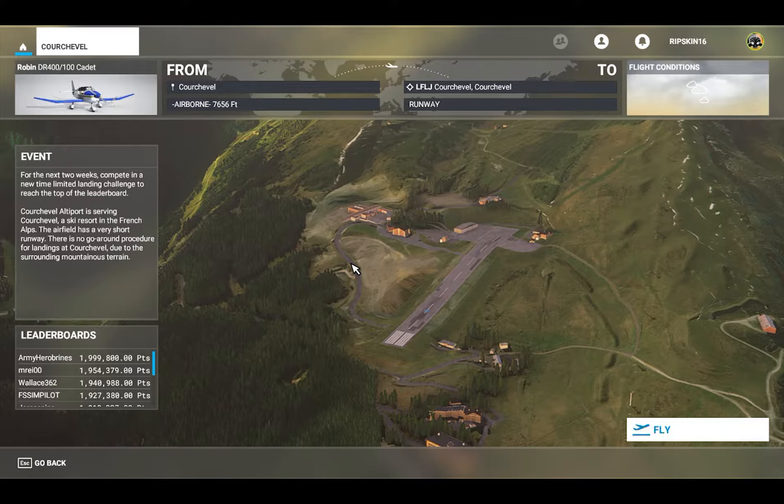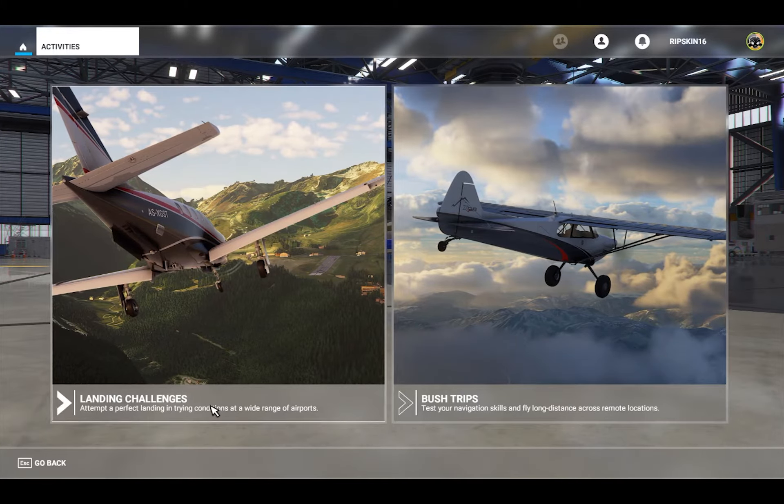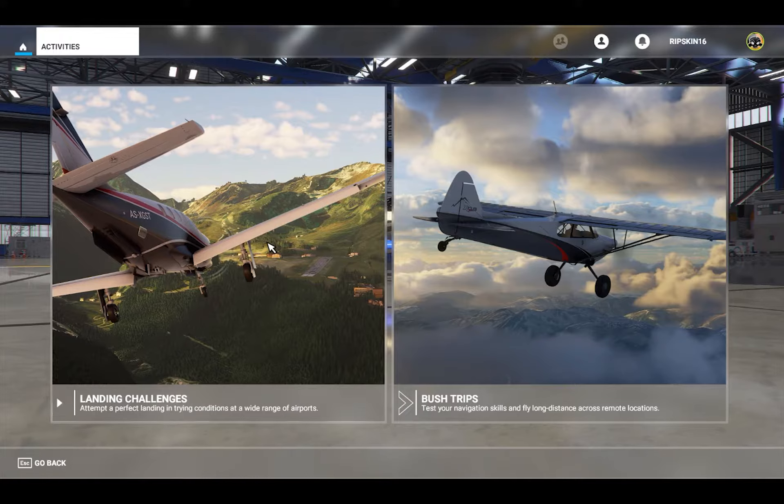I like the idea of these weekly challenges, but I hope they take it a little differently - like make you fly a certain path or come up the valley or something. Maybe do something a little more unique than just basic 'land here, land there.' Because everybody has a different flight system; folks with full HOTAS and proper rudder controls are going to do really well, whereas the rest of us are just going to be kind of piddling along. There's also the same airport in the same landing from the other weekly challenge, which I think is a little redundant.